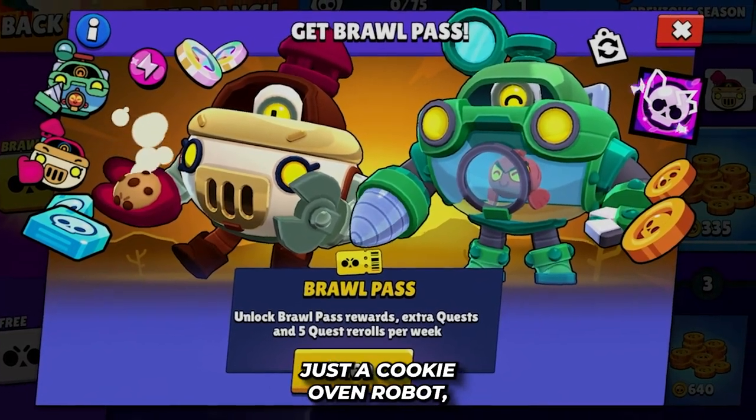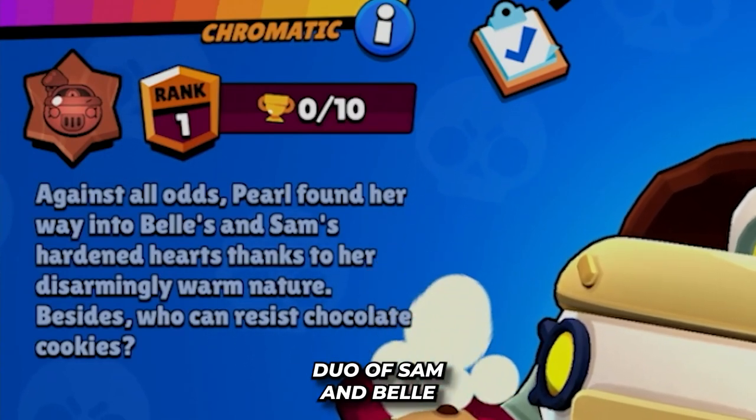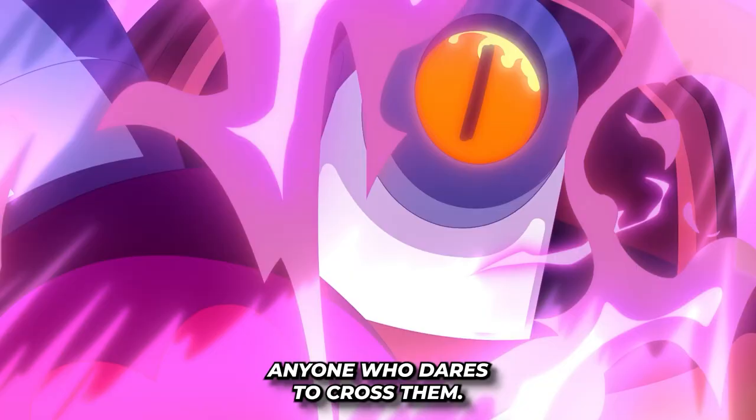Pearl is not just a cookie oven robot, but a cherished member of the Gold Arm Gang. She's created by the brilliant duo of Sam and Belle, who consider her like their very own daughter. Pearl is fiercely protective of her parents, always ready to take on anyone who dares to cross them.